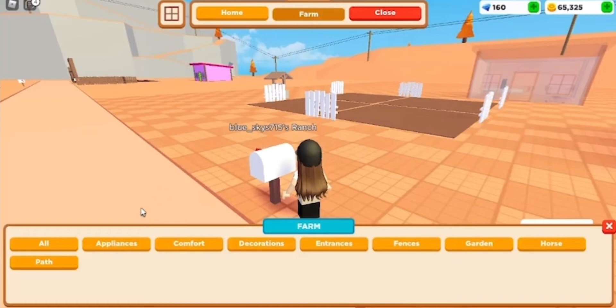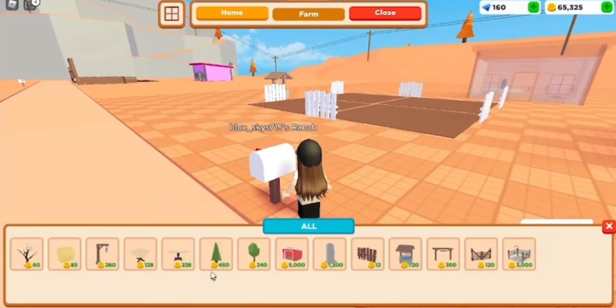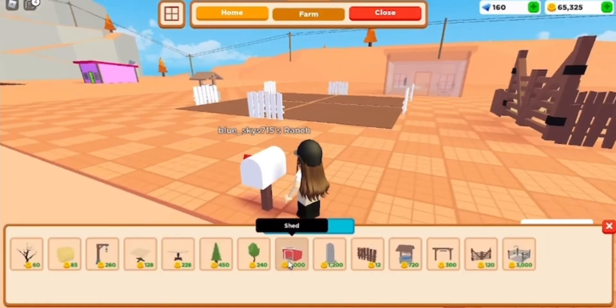If you want to get the new items, you go to Farm — I just went to All — and here is the shed. It costs $5,000 and it makes it so that your horse will spawn at your ranch, so it won't spawn at the stable anymore.